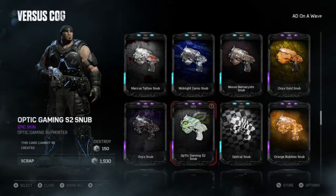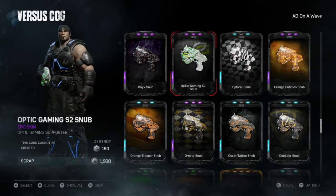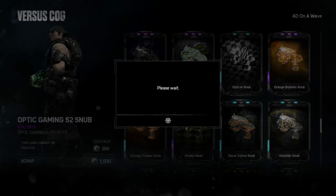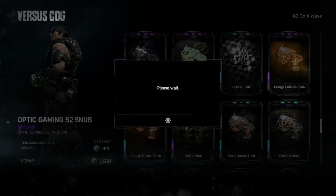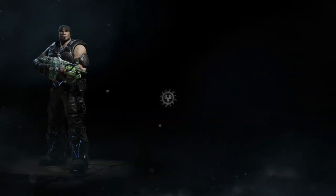You've seen the emblem, you've seen the Lancer, you've seen the Gnasher, and now you are looking at the Snub pistol. This would be so cool if they did the season weapons — it's actually kind of dope.